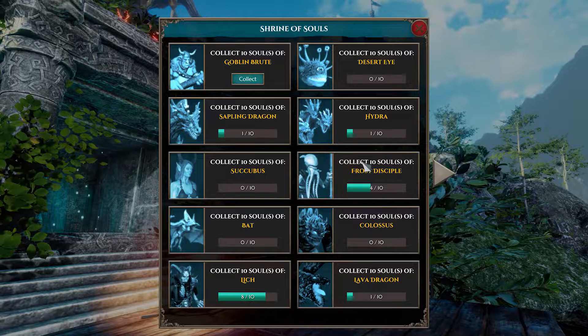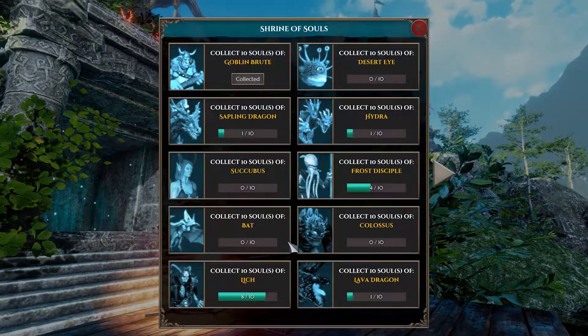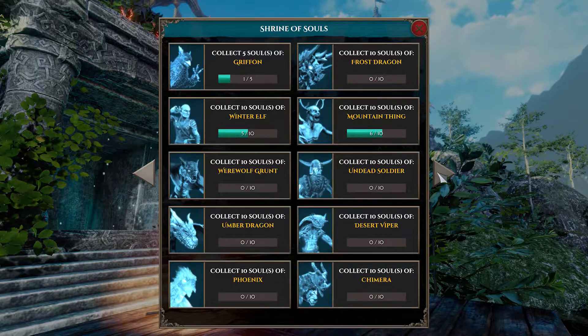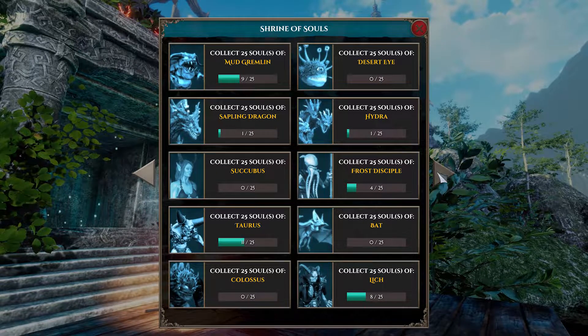The Shrine of Souls is an unusual building that will grant the commander resources if they collect the souls of specific beast units. Try to defeat as many different types of enemies as possible during quests to reap the biggest rewards.